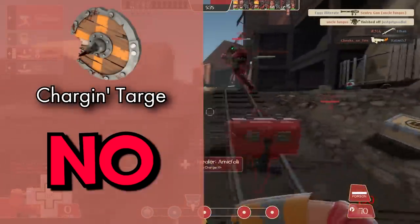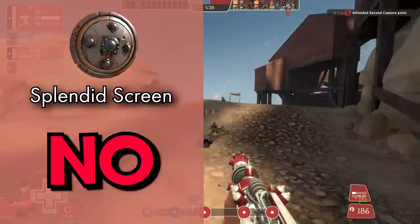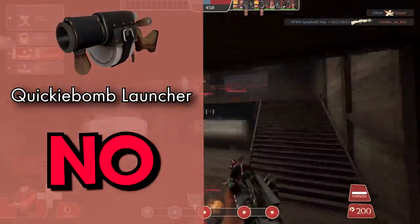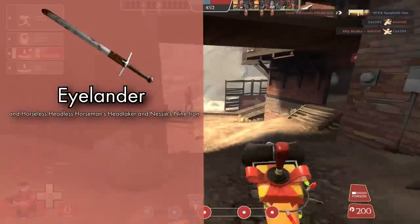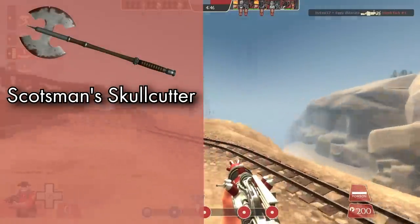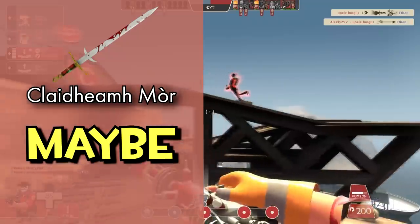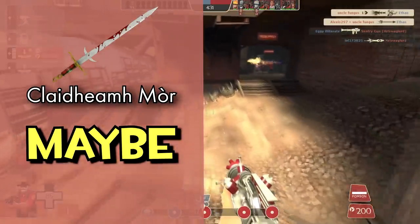The Chargin' Targe: no — the resistances on this thing are absolutely stupid. The Splendid Screen: no — I would argue this is the best Demoknight shield. The Tide Turner: no, it's got amazing movement potential. The Quickiebomb Launcher: no — I have very little experience with it but it makes sticky spamming easier and more effective, so that can only be a good thing. The Claidheamh Mòr: yes — the damage vulnerability is really bad but the movement potential, especially when paired with the Tide Turner, is outstanding. The Persian Persuader: no, you get the charge back forever. The Ullapool Caber: completed.